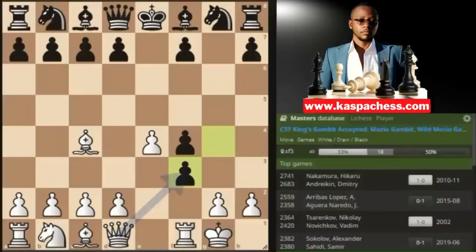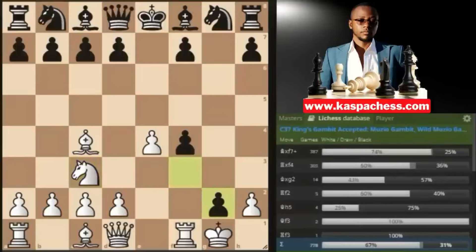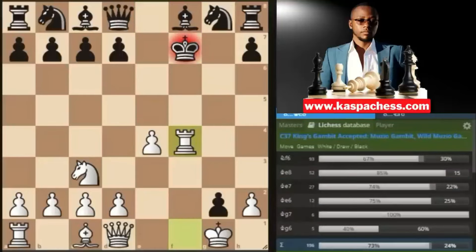Even Hikaru Nakamura played this against Andreikin in 2010 and won the game, but you need to know what you're doing. Instead of taking back on f3 with your queen, play the sneaky knight c3, giving black one more chance to take another pawn. F takes g2 is by far the top played move, after which you shake your opponent with the unexpected bishop takes f7 — another sacrifice! After king takes f7, that was check, and you save your rook with tempo by capturing on f4, which is also a check.